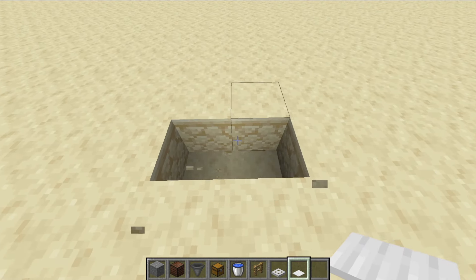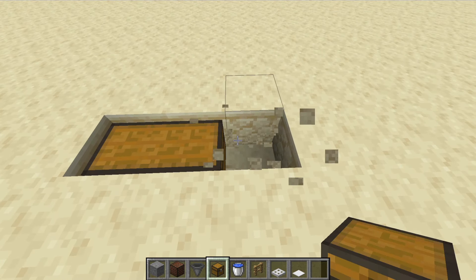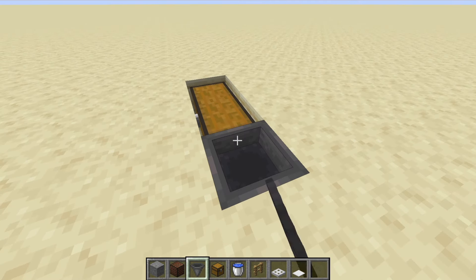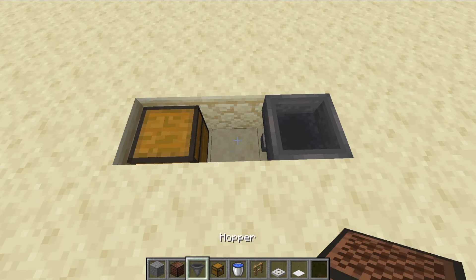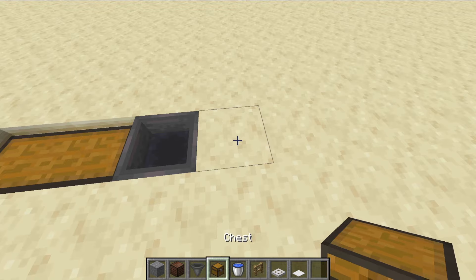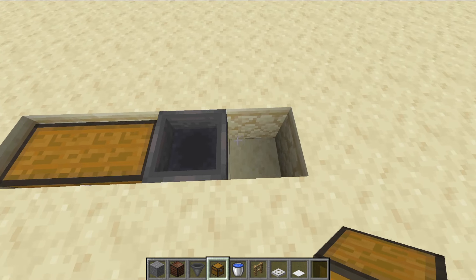What you need to do is start by digging down one block — this is where you're going to put a double chest. Right next to the double chest, you're going to put the hopper, and it needs to be facing into the chest. Crouch and place it, and you'll see that the spout is going into that chest. Here you're going to dig down one again — you could also just do a four-block one-by-one layout.